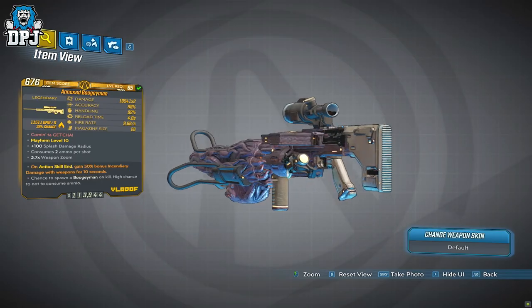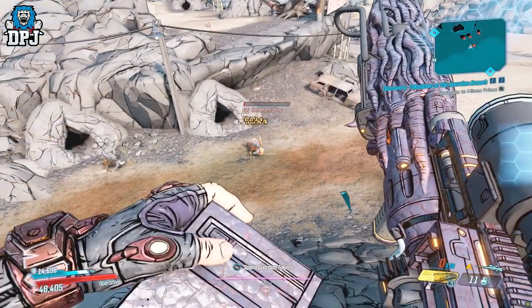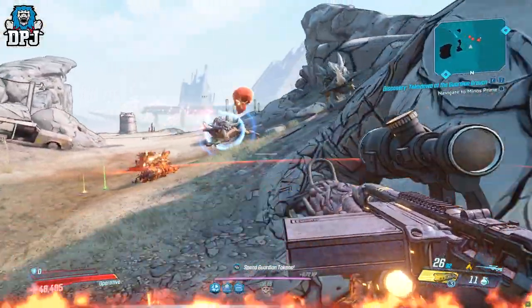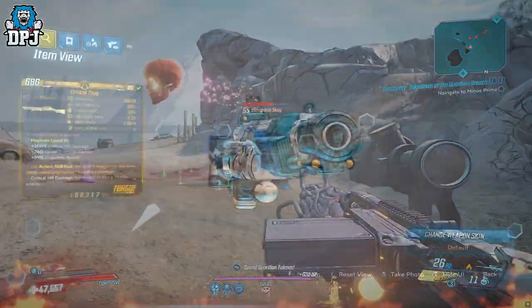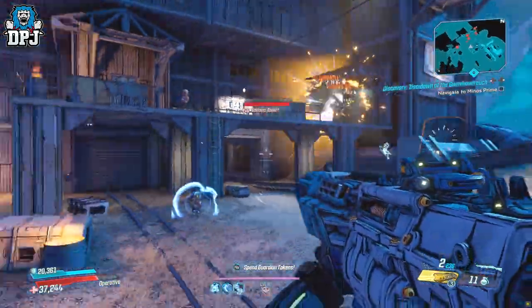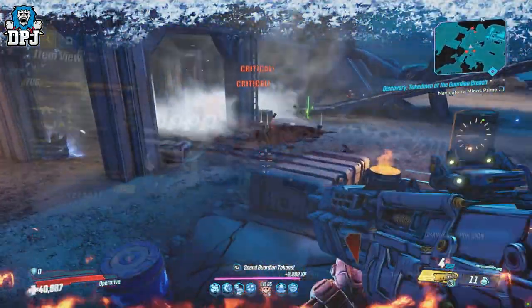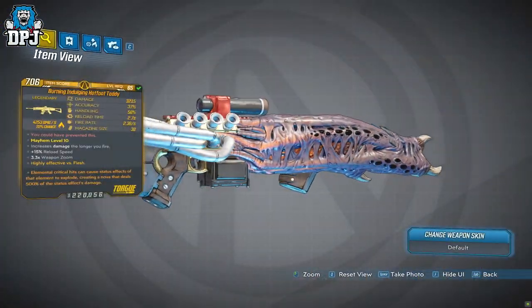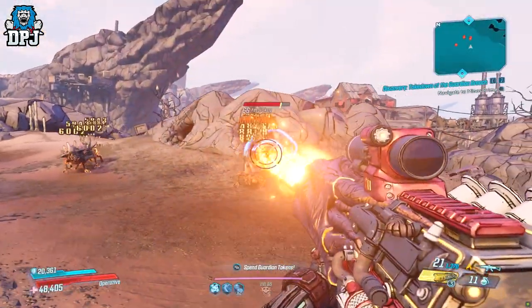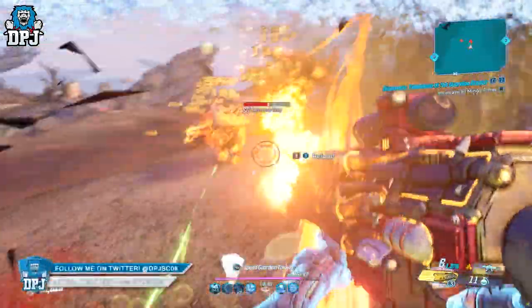The Boogerman sniper has a chance to spawn a boogerman on kill and a high chance to not consume ammo. Next we have a shotgun, the Critical Fog: critical heat damage ricochets to a nearby enemy with a plus 200% critical heat damage bonus. Then we have an assault rifle called the Hot Foot Teddy: increases damage the longer you fire, maxing at plus 90% after 4 seconds, and it locks onto enemies and chains to others.